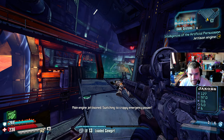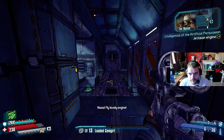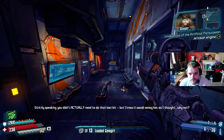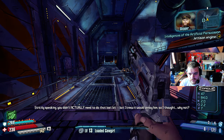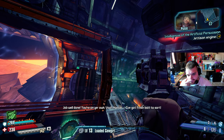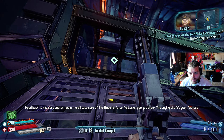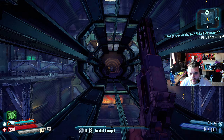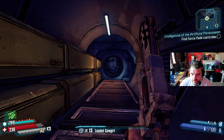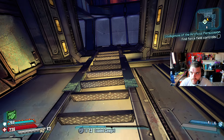Engine jettison, switching to crappy emergency power. No! My lovely engine! Strictly speaking, you didn't actually need to do that last bit, but I knew it would annoy him, so I thought why not? Job well done. You're on your own, Vault Hunter. I've got fresh loot to sort. Head back to the core system room. We'll take care of the bosun's force field when you get there. The engine shaft's your fastest route. Okay, well, we did something right.